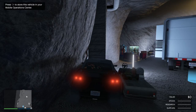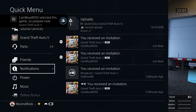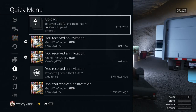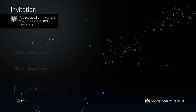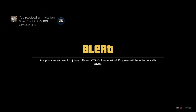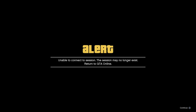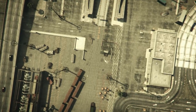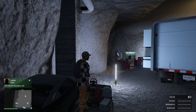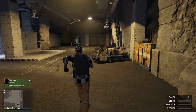Once glitched out, ask your friend to start a Titan of a Job and send you an invite. Once you have got the invite, accept it. You'll see an alert asking if you want to leave the server — at this point ask your friend to quit. Once he says he's quit, accept the alert. You'll obviously be unable to join because he's left the server. Now you just need to go and pick the buggy that you want to keep.